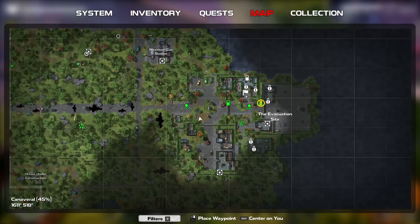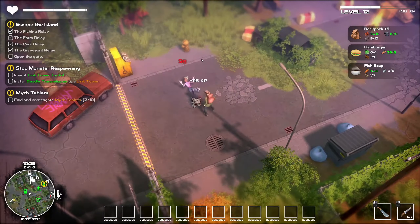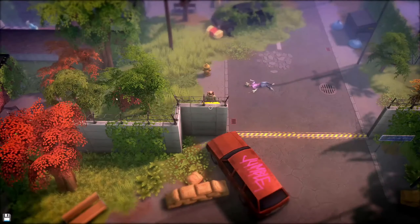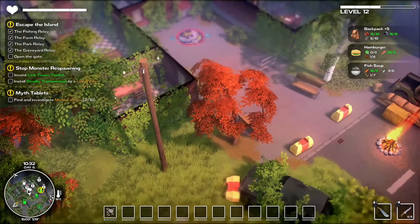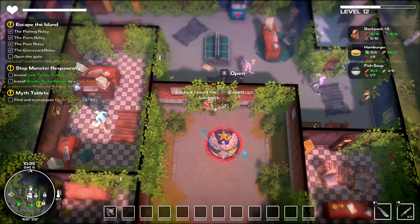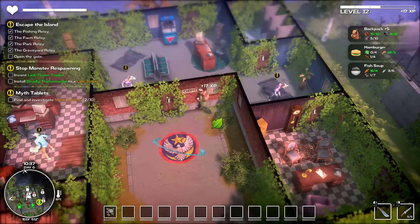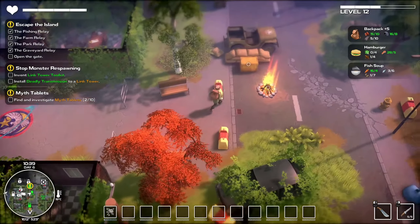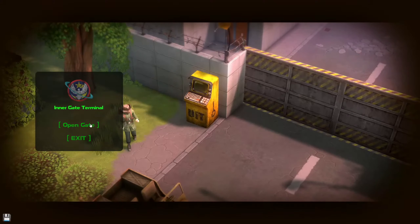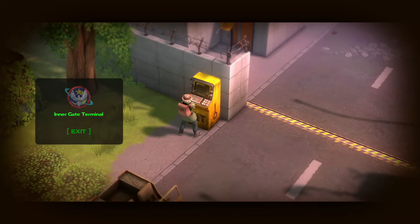We need to start checking these locations. Interact — outer gate terminal. Yeah, we have unlocked that. The question is if this is like a police station or what we're talking about here. I need expert lockpick. Of course you need expert lockpick. I feel like this place is going to be somehow related to the story and we're going to have to get our butts in here eventually. So this is locked — and let's see if we can now open the gate. We can now open the gate — it's a kind of magic.